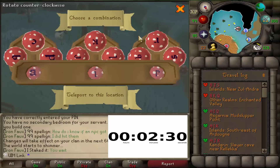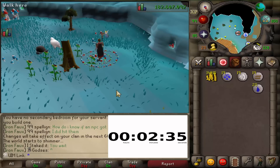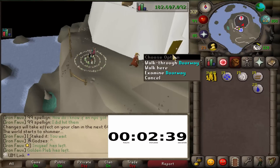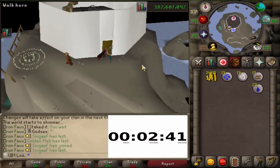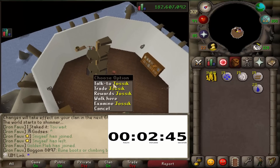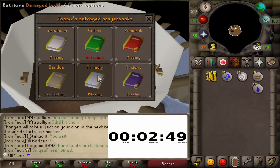Once we reach this Fairy Ring, we are going to go to ALP. This will teleport us to the Lighthouse — the best way to remember this is 'Adam Lint's place,' let's be honest. He's at the Lighthouse. So we're going to go up the stairs here and climb up, and we are currently here with Jussik, and we can buy our Bandos book. Very easy.